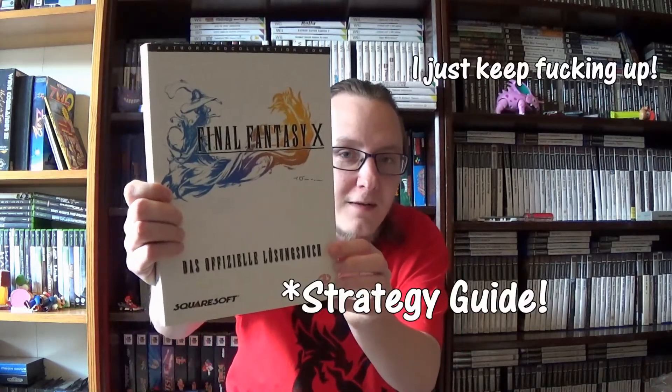On April 21st I went to a local thrift store - they never really have anything but they'd just gotten a lot of books. I found a German Final Fantasy 10 manual and the strategy guide for Eternal Darkness, which is pretty cool and in English. Now I just need to find the game. I paid 50 cents each - picked up the German one for the pictures I guess.